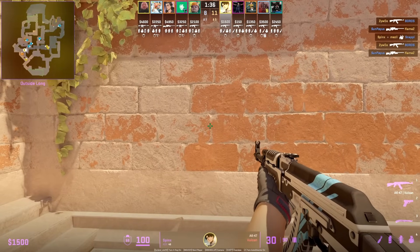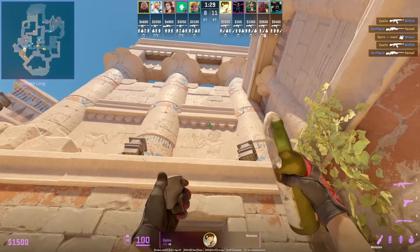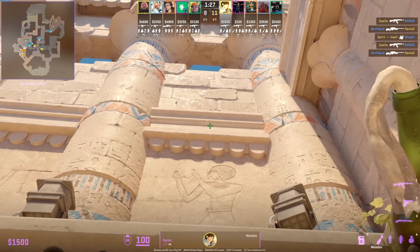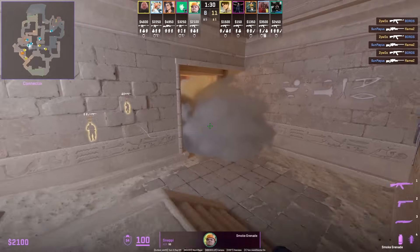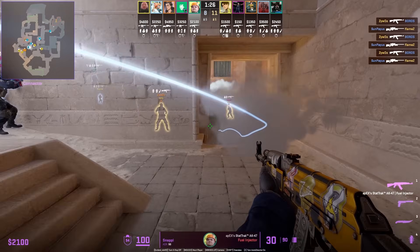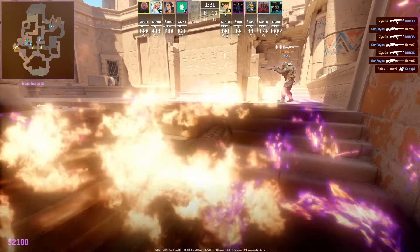Sphinx throws the second Molotov: position with that line on the wall in the middle of the door, put your crosshair at that wall, then jump throw. The idea is to push back any CTs playing inside cave and prevent them from jiggle peeking outside the doorway at top cave.